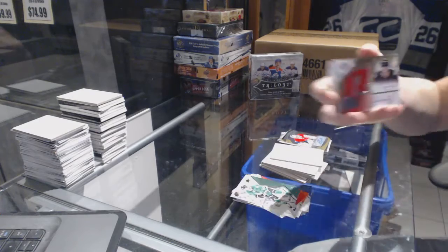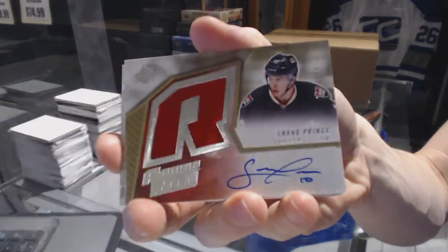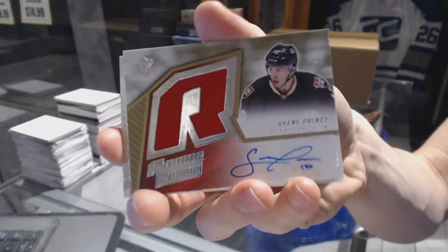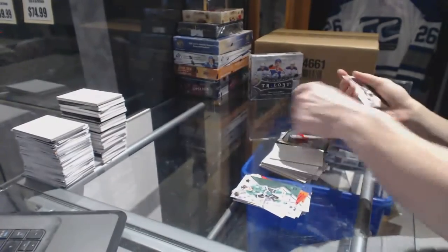And a retro rookie jersey and autograph — Shane Prince, numbered out of 399.